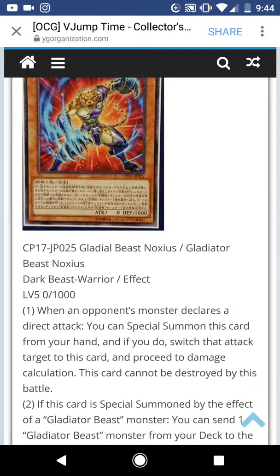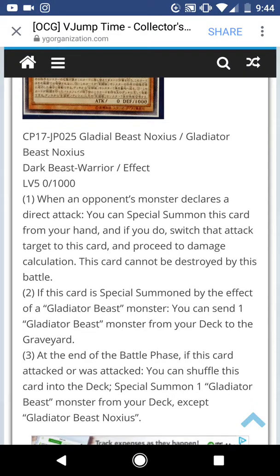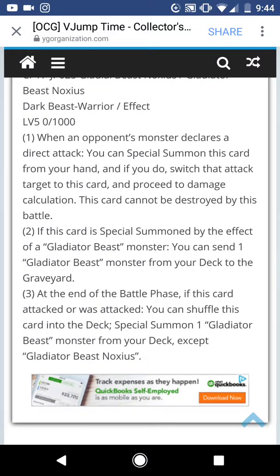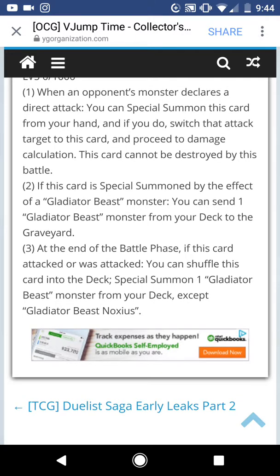Gladiator Beast Noxus. Beast Warrior Effect Monster, Level 5, 0 Attack, 1000 Defense. If your opponent's monster declares a direct attack, you can Special Summon this card from your hand, switch the attack target to this card, proceed to damage calculation — this card cannot be destroyed by this battle. If this is Special Summoned by the effect of a Gladiator Beast monster, you can send one Gladiator Beast monster from your deck to the graveyard. This is good because it gets its effect off by itself. At the end of the battle step, if this card attacked or was attacked, shuffle this card into your deck and Special Summon a Gladiator Beast monster from your deck. This sets up Fusion plays. Good support.